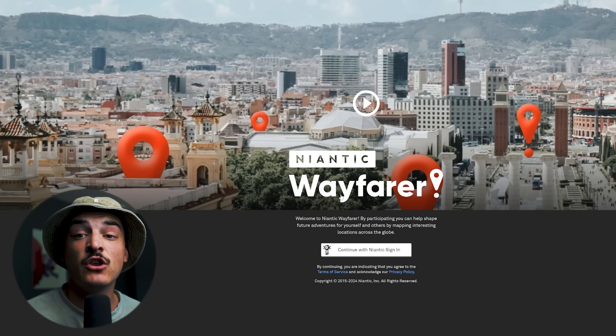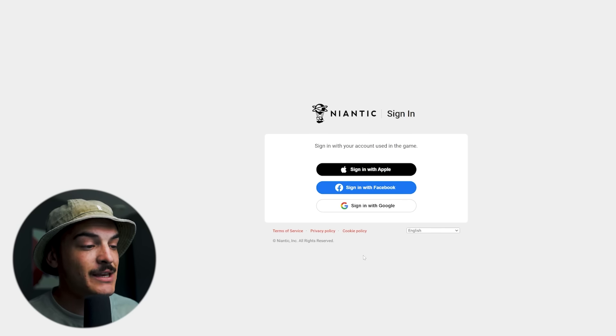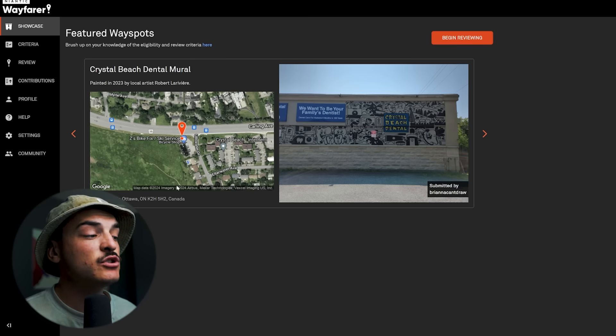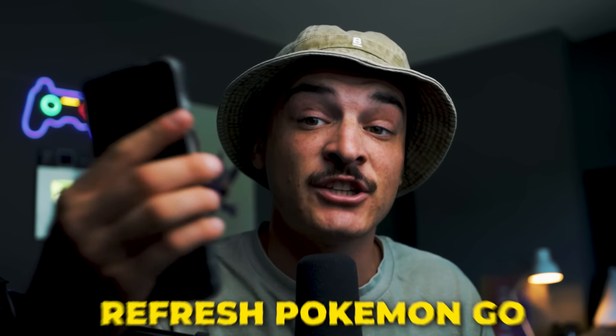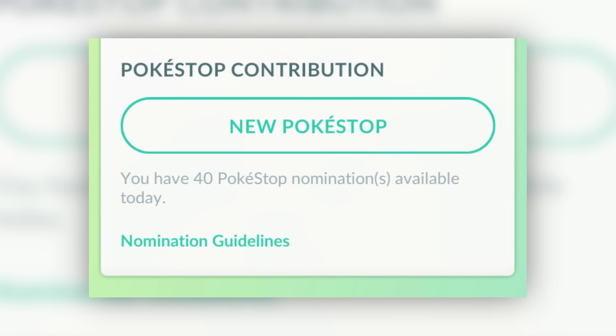Most of you will probably already have a Wayfarer account if you've ever nominated a Pokestop, since you need one. Go to wayfarer.nianticlabs.com and sign in with your Niantic account — Google, Facebook, or Apple linked to your Pokemon Go account. If you're signing in for the first time, you'll go through some prompts. There used to be a test required, but they've removed it, so it's completely free. Once you're through, refresh and reopen Pokemon Go and you'll see the nominations tab.